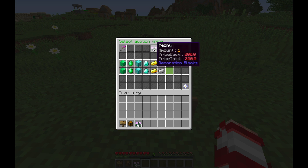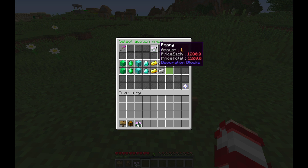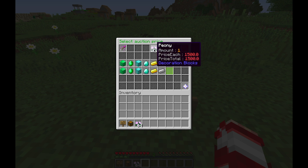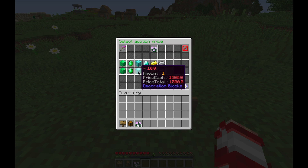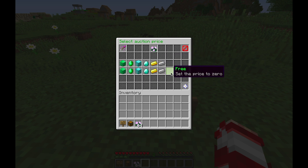Now you get to pick the price. It starts at 200 for each or 200 total. You can add amounts — say you want 1,500, you add 1,000 and then add three of the 500 increments. You can also take amounts away. You can also sell it for free. When you're done, you create the auction.